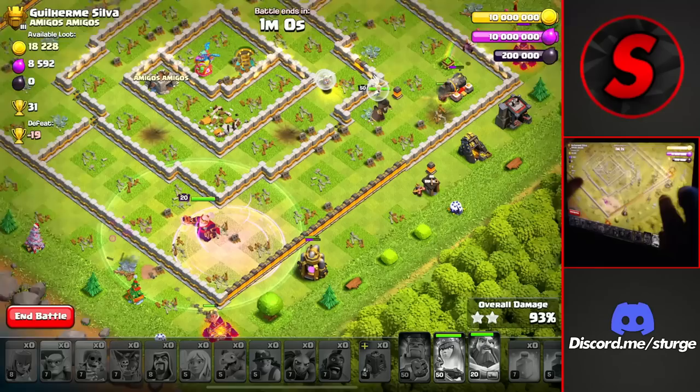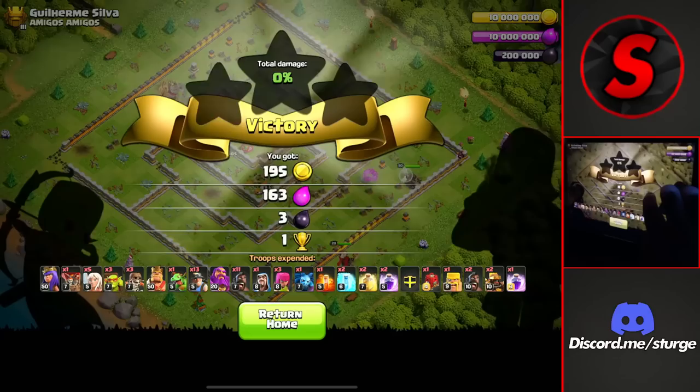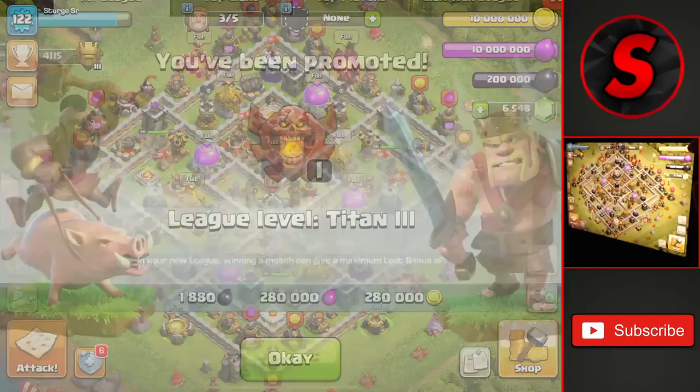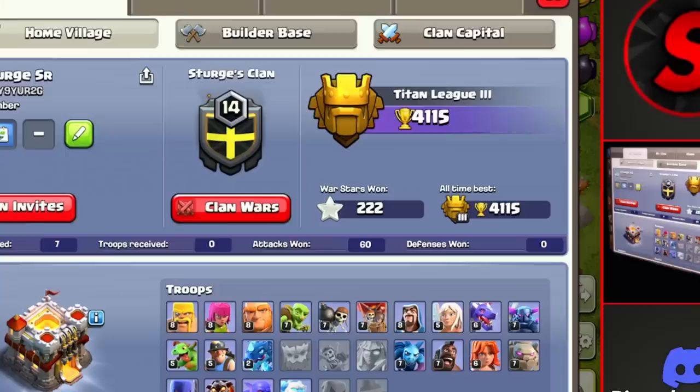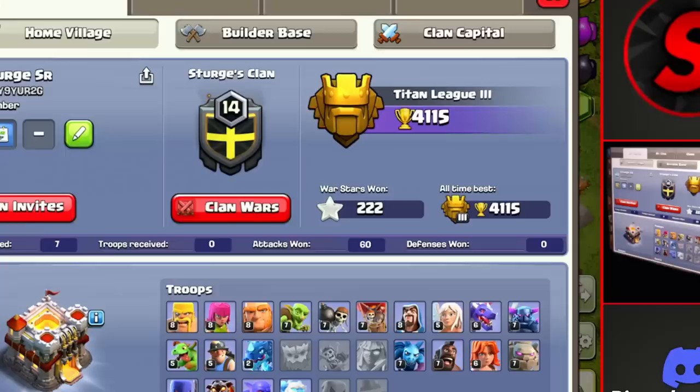We're going to get up to Titans 3 after this attack finishes. I'll speed things up — I didn't realize how quickly I'd get that three-star. Plus 31 trophies and heading back to the base, we are now in Titans 3 at 4,100 trophies — there's the promotion animation. This is a brand new account so this is my personal best. I'm going to try to push up to Legend League to get the Legend League badge on this profile. Hopefully you enjoyed this video — I do have plans to make a video about the Apprentice Warden soon. Make sure to subscribe if you want to see that. Thanks for watching and I'll see you in the next one!